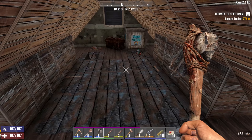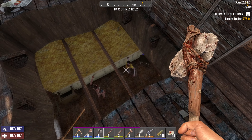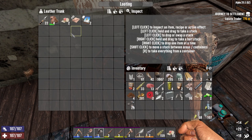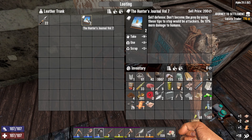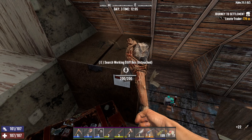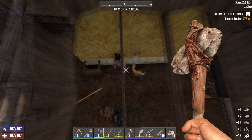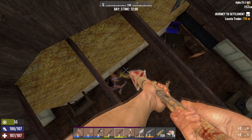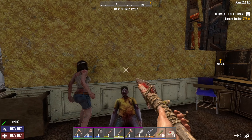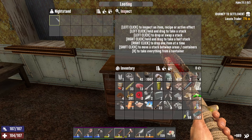This looks like it can fall at any second — and yes, it actually can. And there are the zombies, they came from nowhere as usual. Knuckle wraps, scrap that. Working Stiff crate. Yeetus deletus. I actually got hit — an outrage, an outrage.